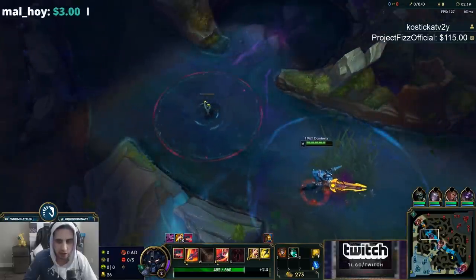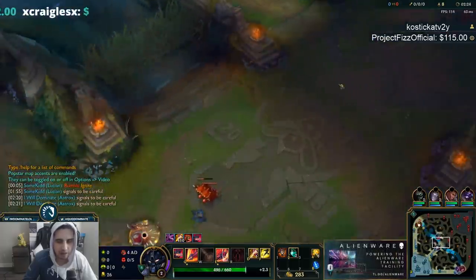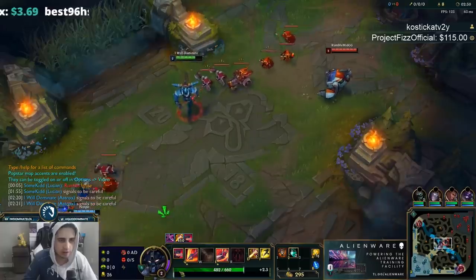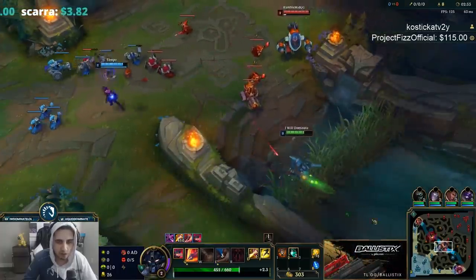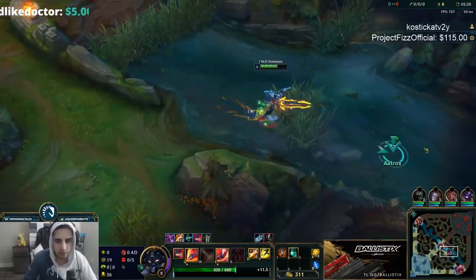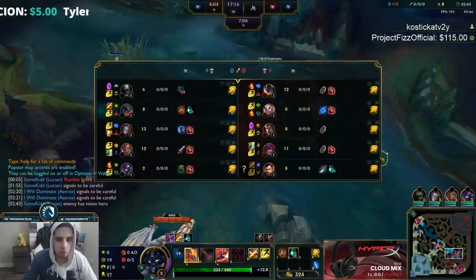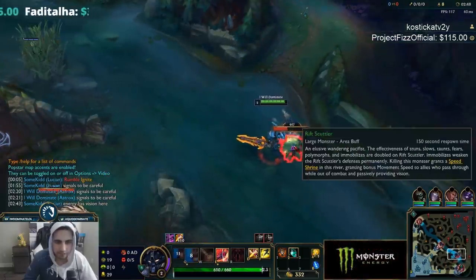He actually started here. I'm going to gank mid and then go straight to bottom crab. He warded — that's fine. He's going to my blue, so I'm going to have to go to his blue. He's down one camp so we're going to trade here.